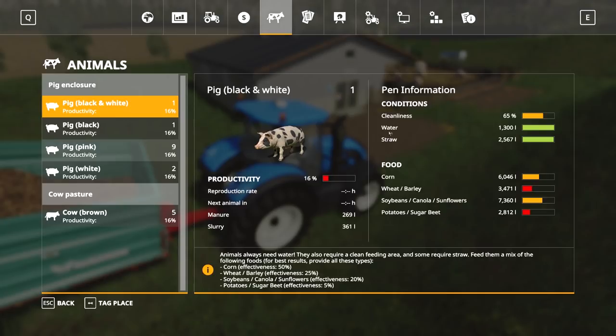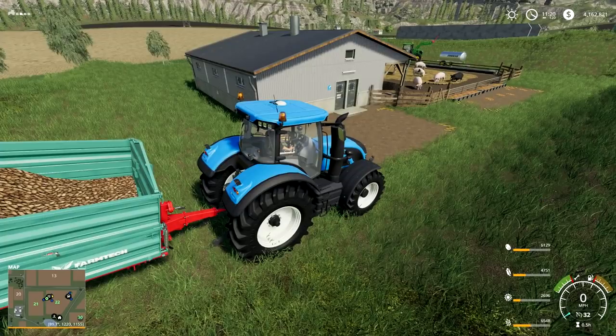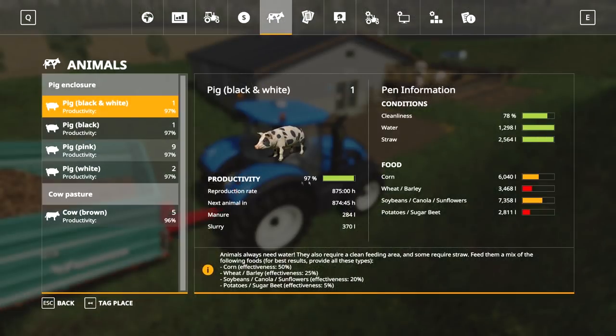Now for food — to get 100% productivity you need to feed pigs all four food groups. The game gives you choices within each group: wheat or barley, soybeans or canola or sunflowers — it doesn't matter which you pick, but you do need to give them at least a little from each category.